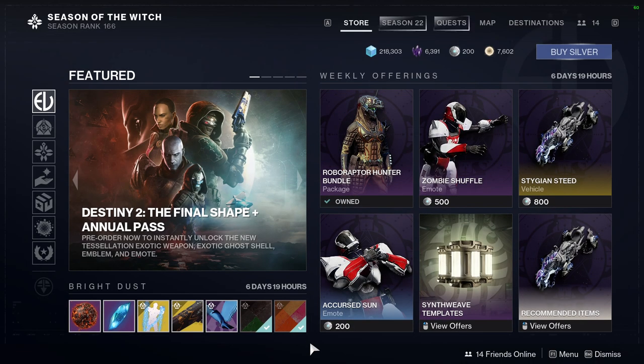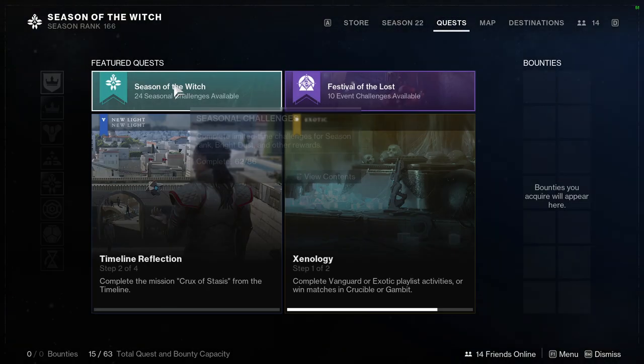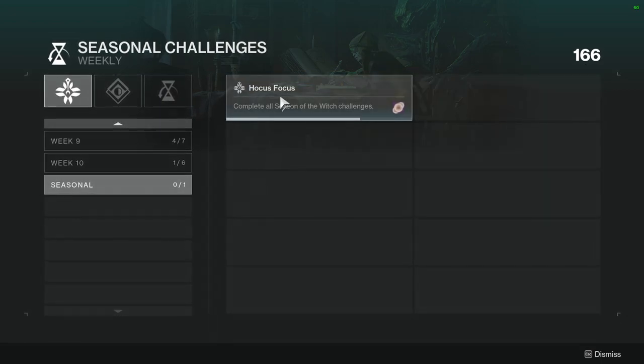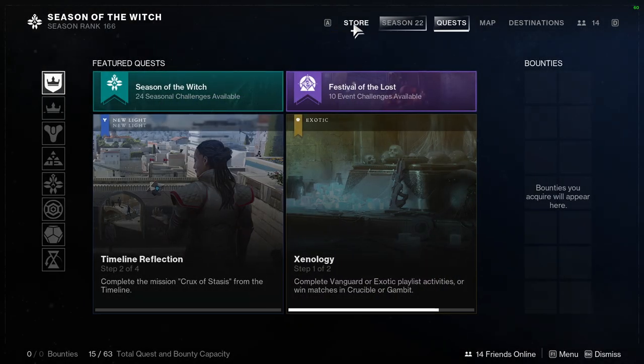So for today, we're going to be looking at Eververse and Ada-1. If you guys don't know, challenges usually end at Week 10, which this season is no different. Week 10 is it — it's over, there are no more challenges. So if you are interested in getting this big bundle, you will have to complete all of these challenges. Just be aware of that.